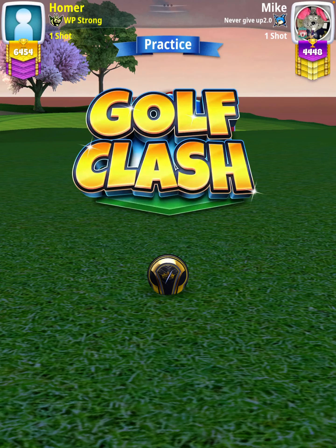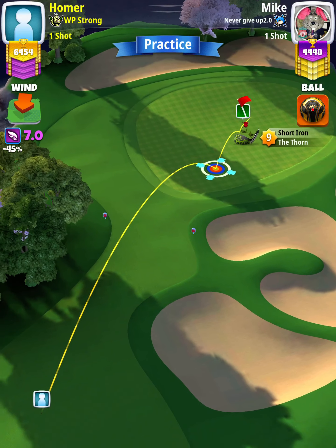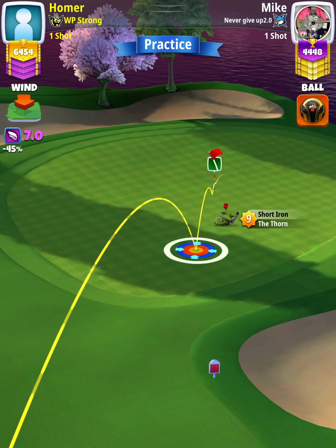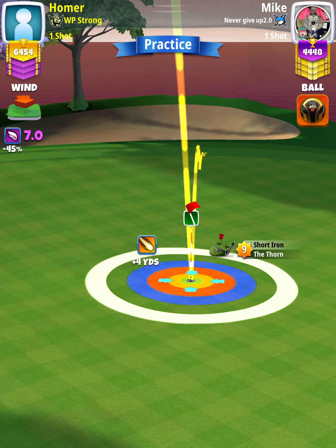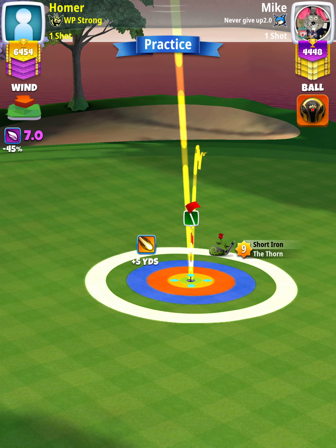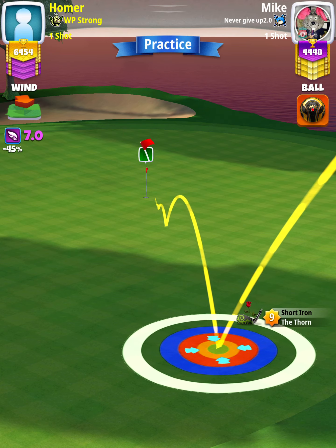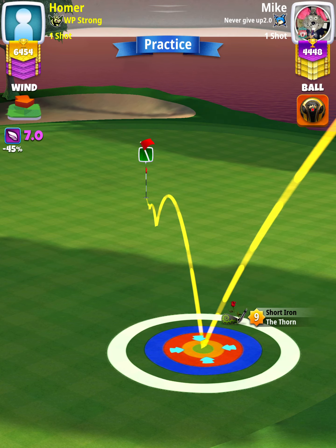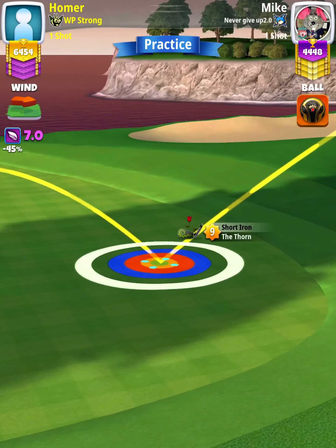For our approach shot we want to use a Thorn level 8 and above. This is going to be a no spin shot first. We're going to check our plus yardage at the cup. We are borderline plus four, plus five, so I'm going to go with plus five, since we do have a headwind — so a little bit extra on the adjustment will be more beneficial.